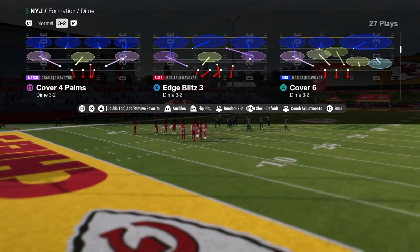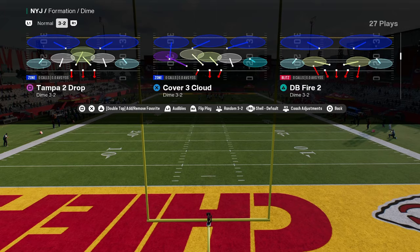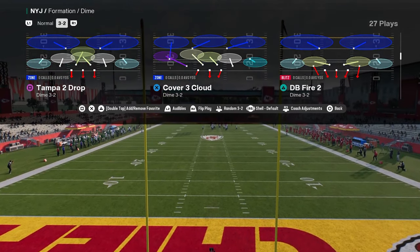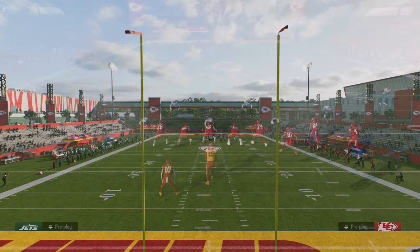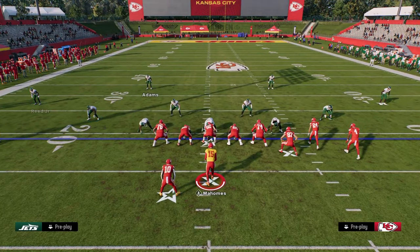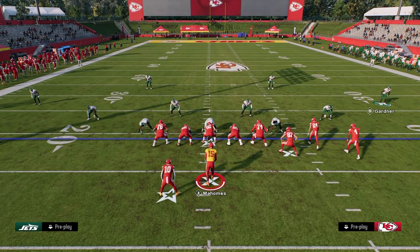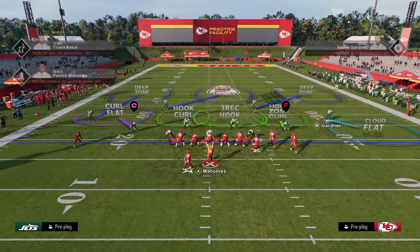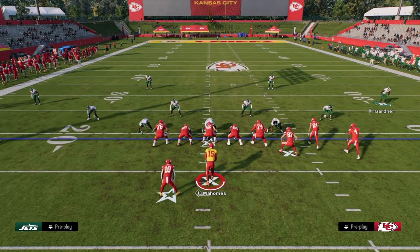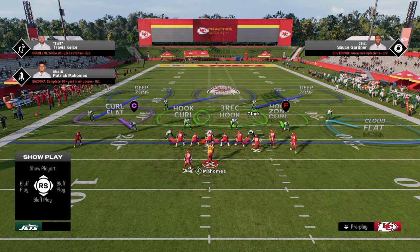We're going to show you the basic concept of roll coverage, and that is the Cover 3 cloud. The Cover 3 cloud is pretty much set up for your roll defense or roll coverage defense. So we're going to get on the field and break down what's going on. What we're basically doing with this Cover 3 cloud in our dollar defense is we're trying to limit the bunch side passing windows, and this is going to be done by using this cloud flat in this outside third zone.